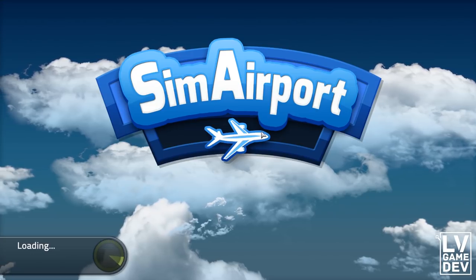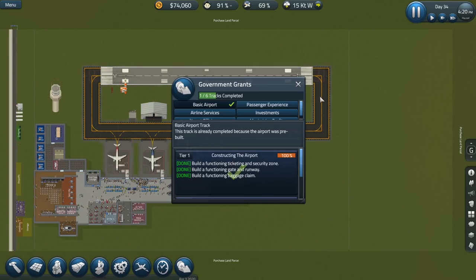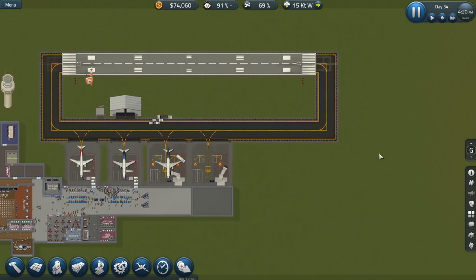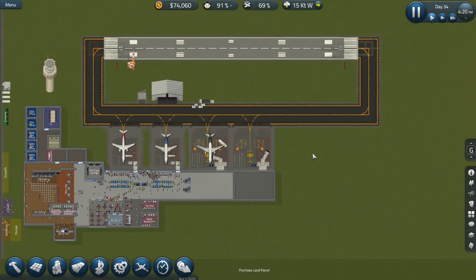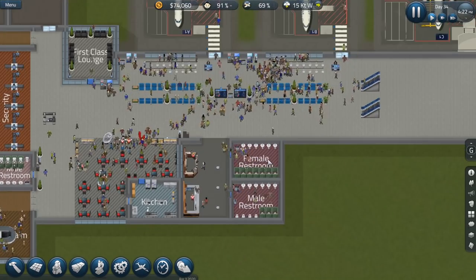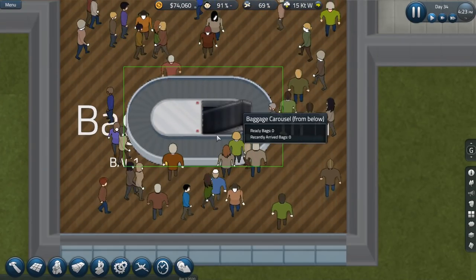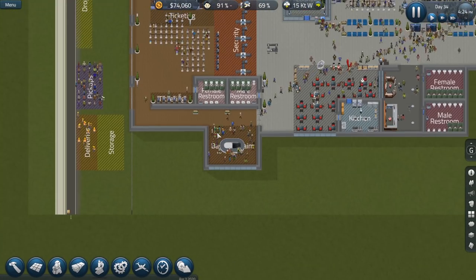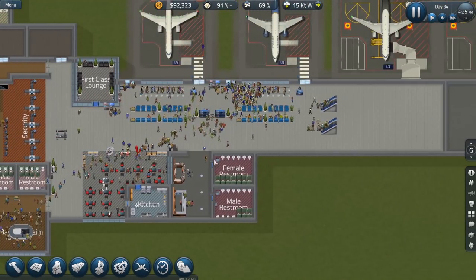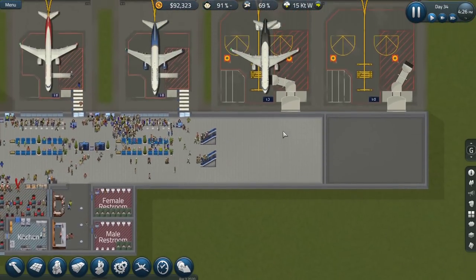We have that extra plot of land now, so that's nice. That kind of freaked me out there — I thought maybe something was going to get broken. Actually, I like that I did that because it eliminated our little baggage issue with those stuck bags over here. I think it might have reset the overlays as well, but not a big deal.